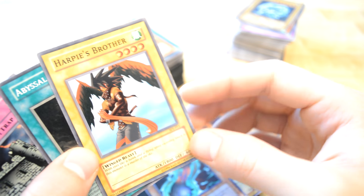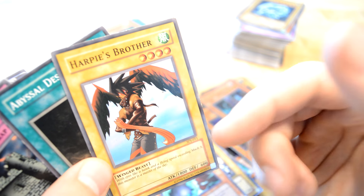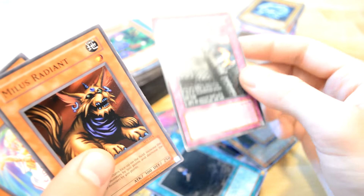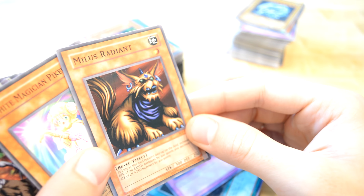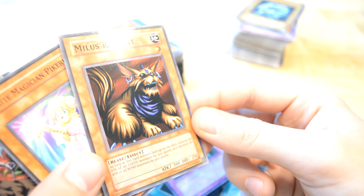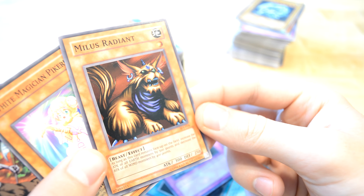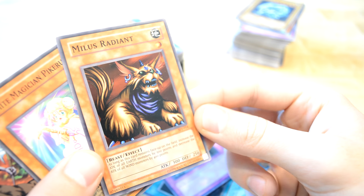Harpy's Brother — something I really love about this artwork, I don't know. Original mystery — not just nature. Castle Wall — 500 defense. Radiant — as long as it stays face up on the field, increase the attack of all monsters by 500, and increase the defense of all WATER marine monsters by 400.